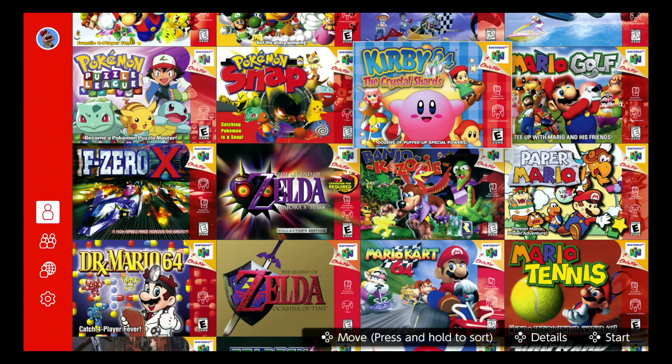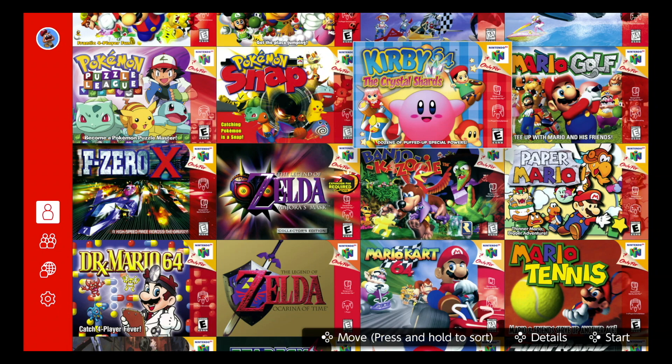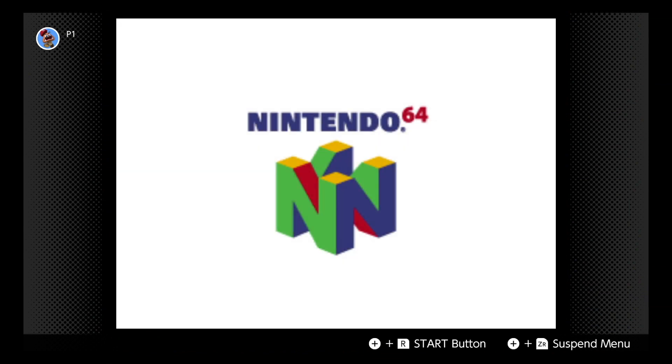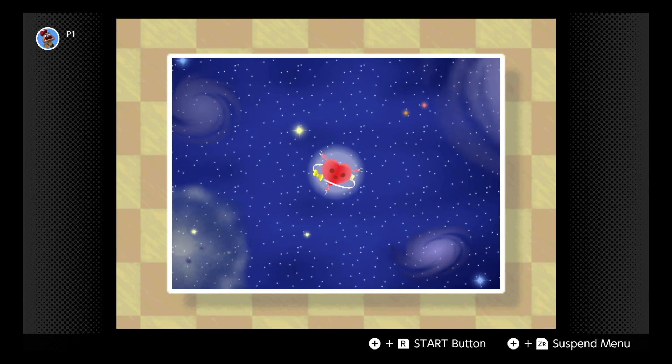Welcome to Rocket Rabbit Commentary's playthrough of Kirby 64 and the Crystal Shards, as emulated on the Nintendo Switch in full HD — or rather, as HD as the N64 can provide, because we're still technically with 480p models.